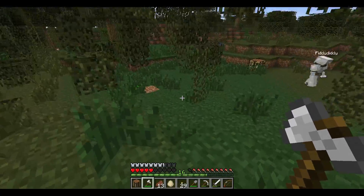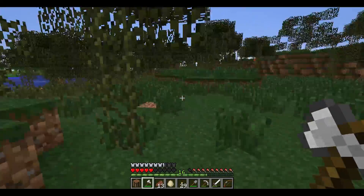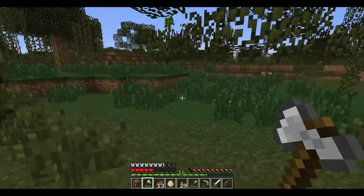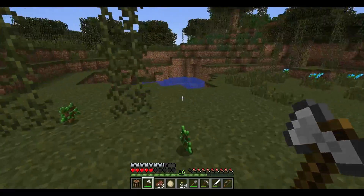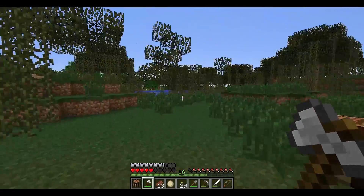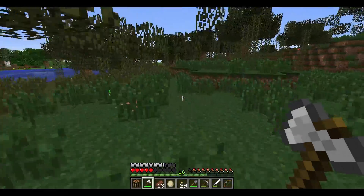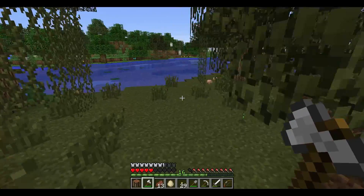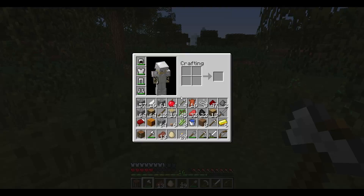We promise you we will find an area today — well, maybe we can promise you that. We have to find what looks good to us, and then you can tell us. Might as well get all these saplings that I can. Yeah, you got the room. I don't got no room for any of it.